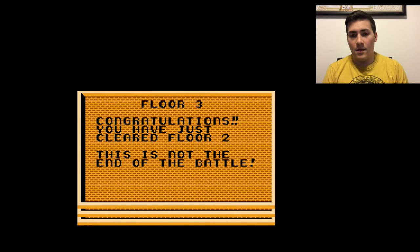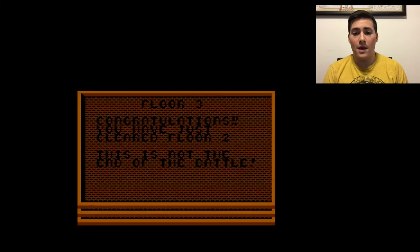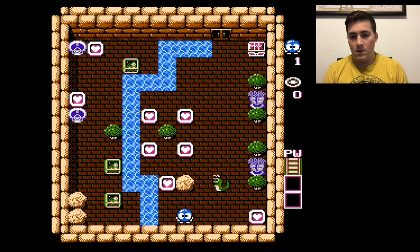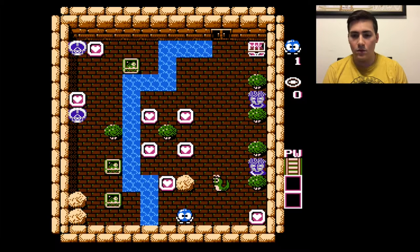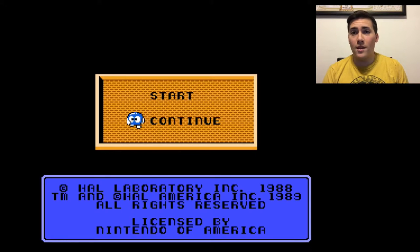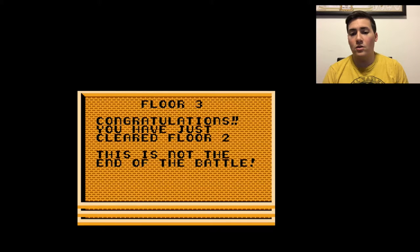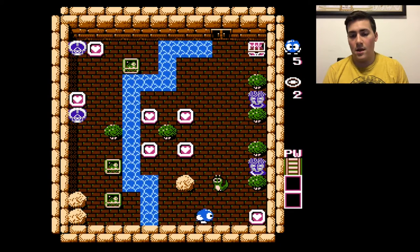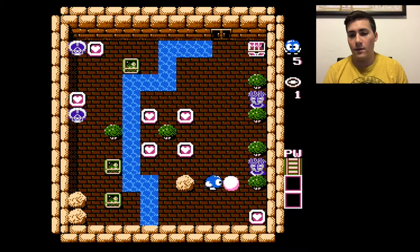We made it to floor three. I repeat, not the end of the battle. We're coming to rescue you, Lala. We've got the guys that shoot arrows at us. We've got two of the Skull Guys. Apparently the arrow guys can shoot through bushes. We're gonna try that one more time. BQBG is your starting point — so we reached floor three. Yeah, this is a tough level. We're gonna try to figure this out.